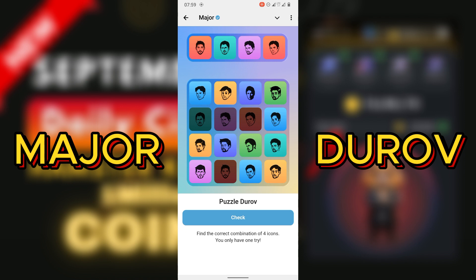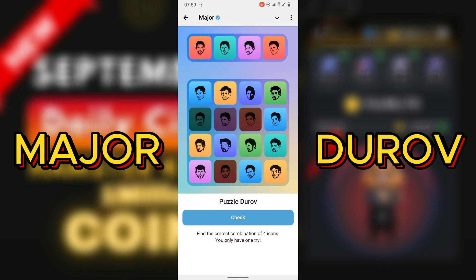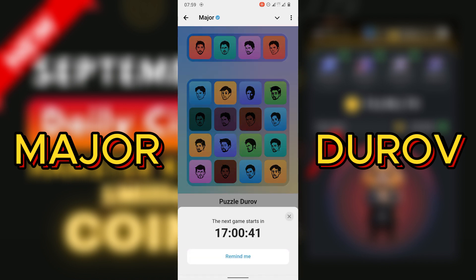Now we are done with all the pictures. What we need to do is just check it — check and activate your bonus. When it returns to the page it will say to come back in the next 17 hours, so that's just about that.